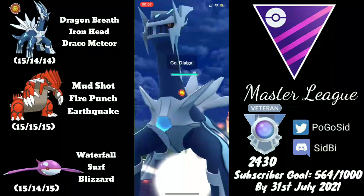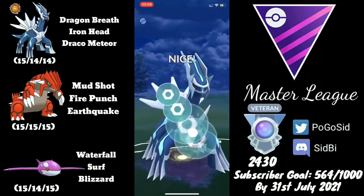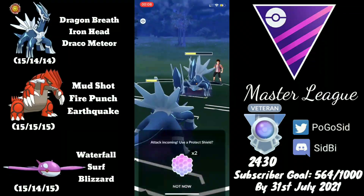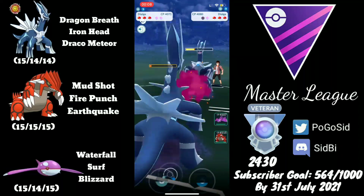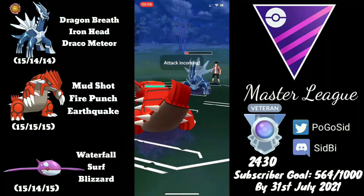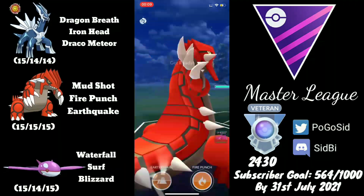Without further delay, let's start with the battles. Picking up a Dialga mirror match — whenever I'm in a Dialga mirror I look at the opponent's CP, and this one is higher than mine, likely a 15/15 best buddy. So there's a high chance my Dialga will lose. Getting a bit of lag, which is always nice. I decide at the last minute to shield, but the opponent's Dialga powers through and does their damage. I come in with Groudon and look to Mud Shot down to get ahead on energy.